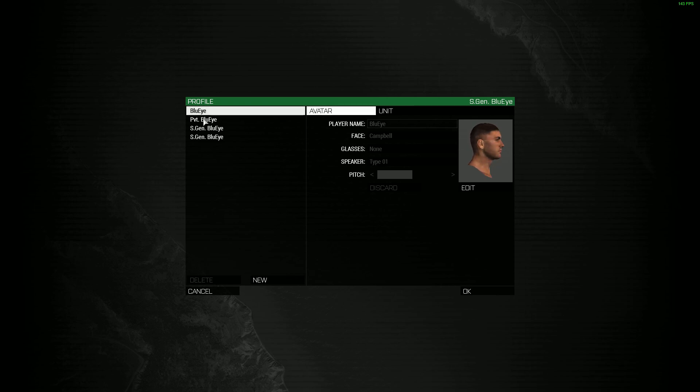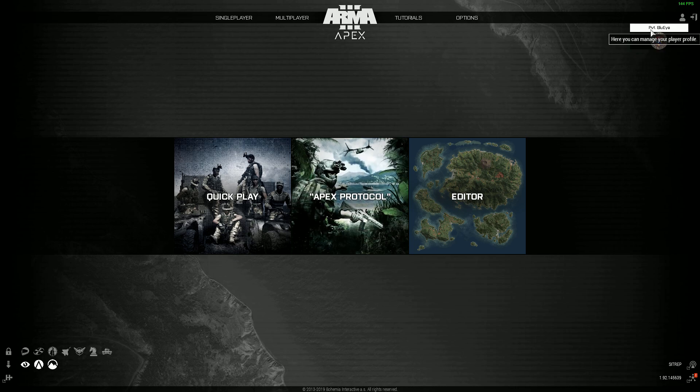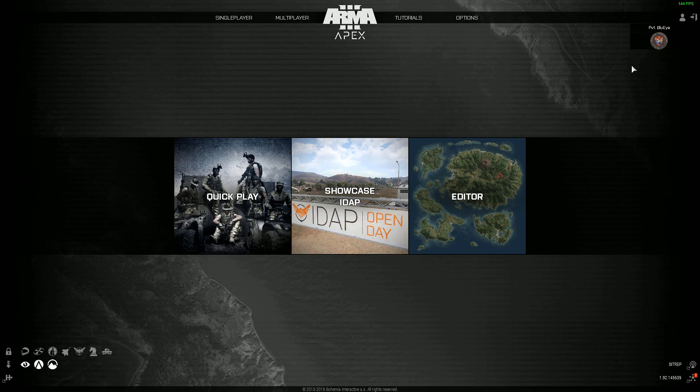As you can see, it's all imported from the main profile to our new created profile — the face, glasses, speaker, all the same. Also video settings, voice settings, and sound settings are all imported from the default profile to the new one. You can also change your name by clicking Edit. That's absolutely it — it was easy and you have nothing to be afraid of. I hope I was helpful, see you in my next video!